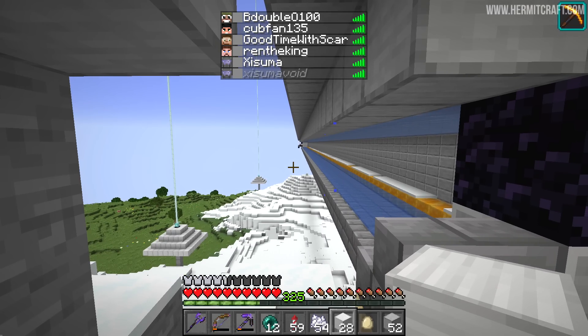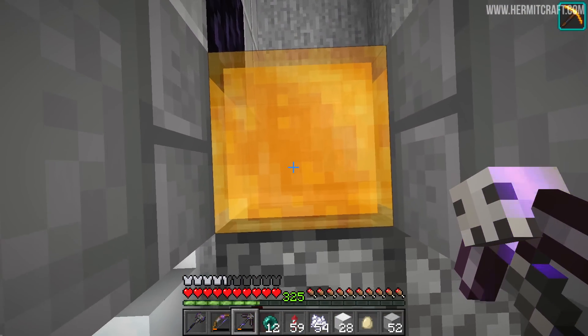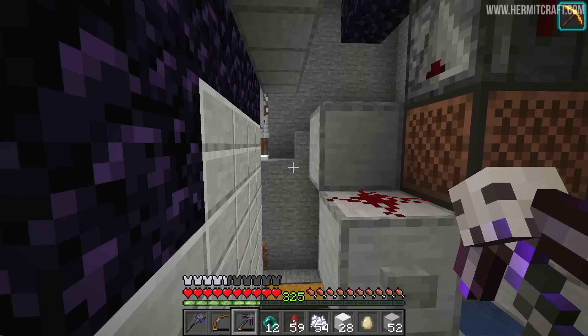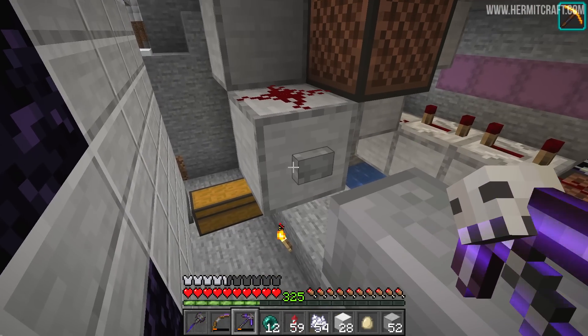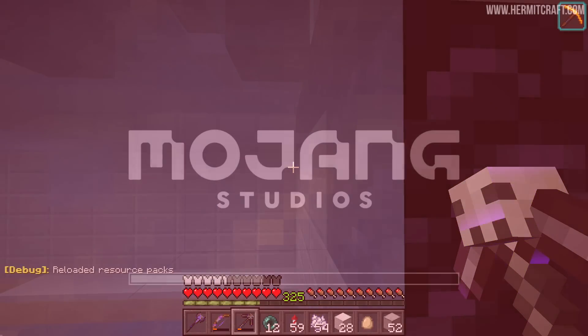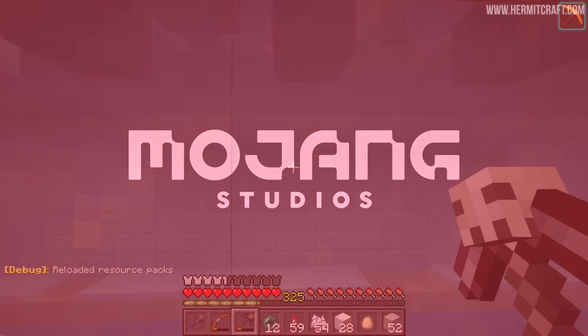The camera account has logged in and we're going to do some replay mod so you can see it all sped up. But the first time we're using the machine I am slightly terrified. Here we go — I press the button, hold down right click, and press F3 and T to reload the resource pack. Those pistons are loud. And I'm holding down the wrong button, which doesn't help.